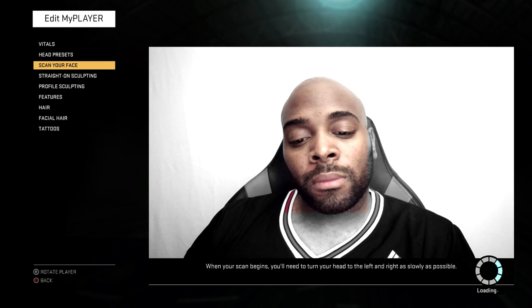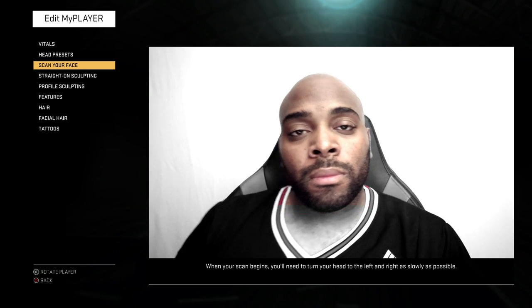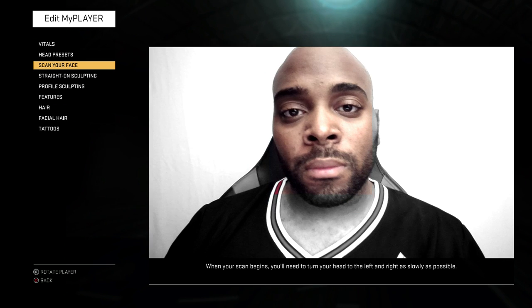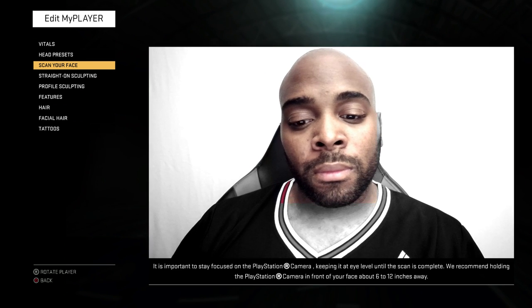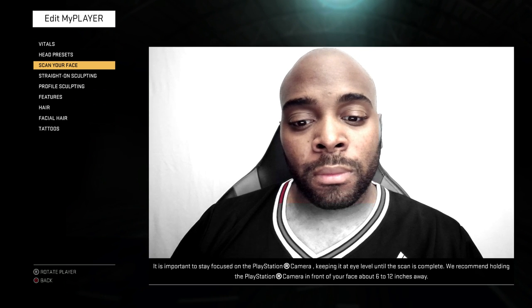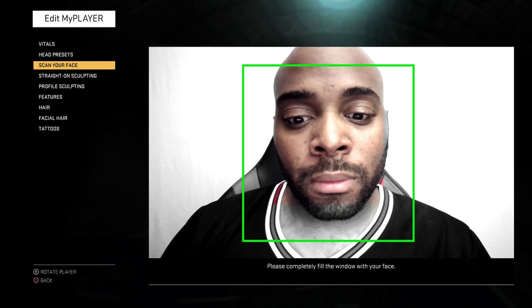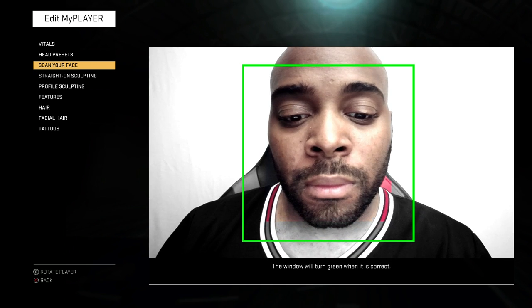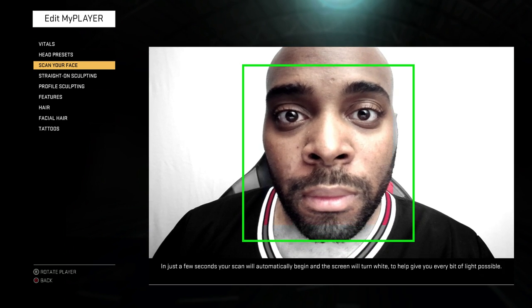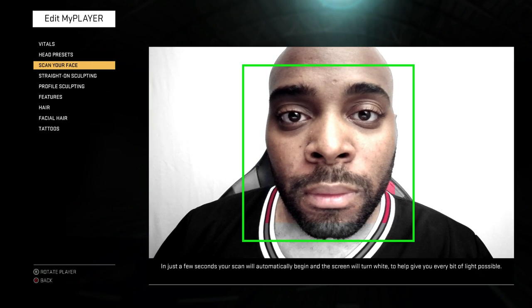When your scan begins, you'll need to turn your head to the left and right as slowly as possible. It's important to stay focused on the PlayStation camera, keeping it at eye level until the scan is complete. We recommend holding the PlayStation camera about 6 to 12 inches from your face. Please completely fill the window with your face — the window will turn green when it's correct. In just a few seconds your scan will automatically begin, and the screen will turn white to help give you every bit of light possible.